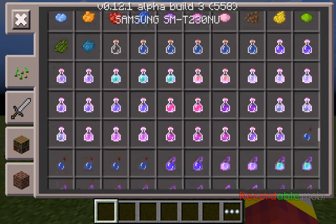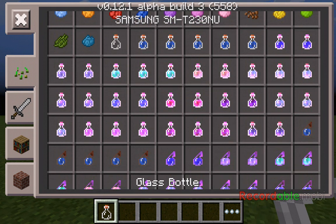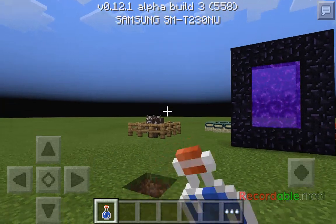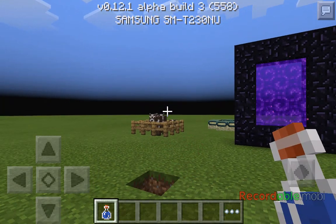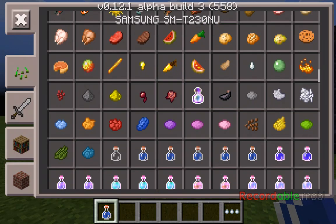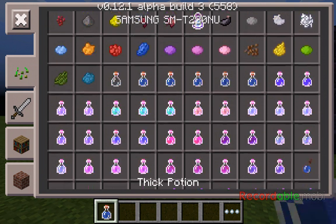So in 0.12, they added potions — glass bottles, potions, water bottles. There's this Mundane potion; I have no idea what it does. I think it's actually the same thing as an awkward potion, though I've never tried it before. Oh, this is an awkward potion. Thick potion — what does that do?